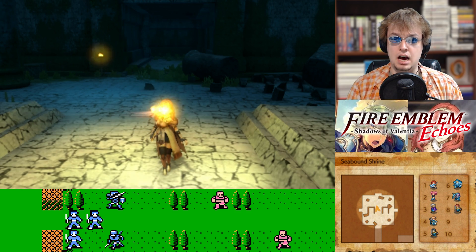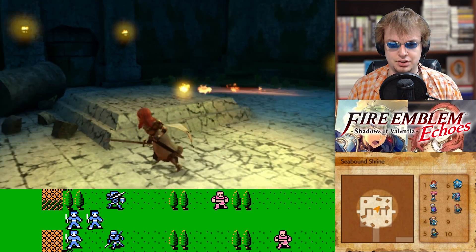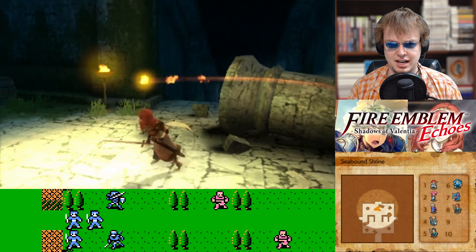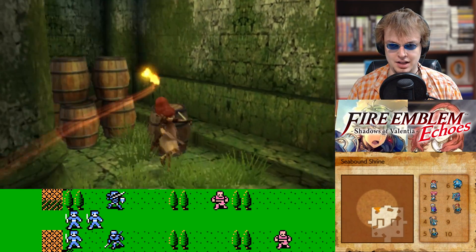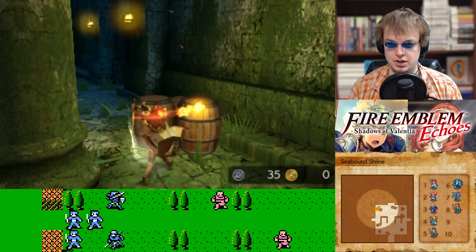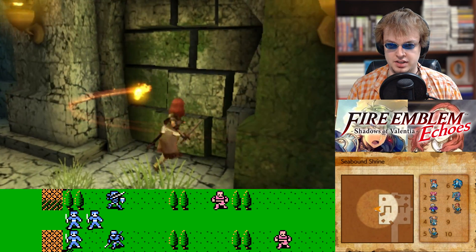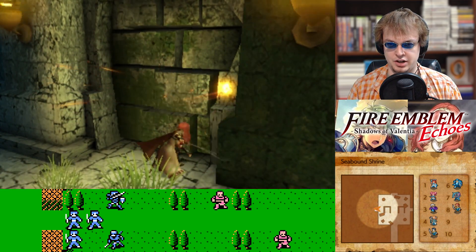Hello everybody, Tom Fox here, welcome back to more Fire Emblem Echoes. In the last episode, we entered the Seabound Shrine and went further back than I anticipated, because there is stuff here and it seems like this place is much larger than I anticipated. I probably should have made an offering at the Milla statue.